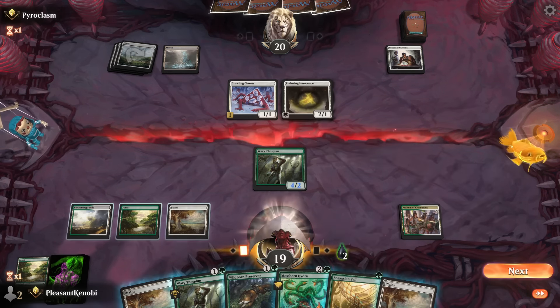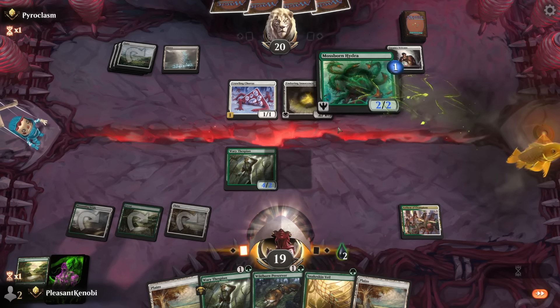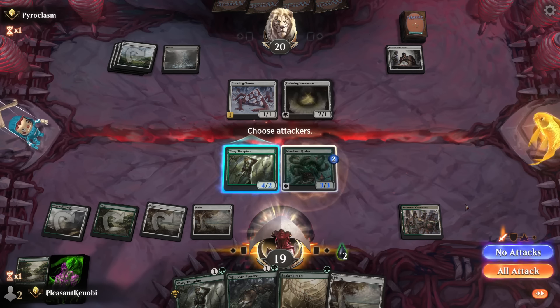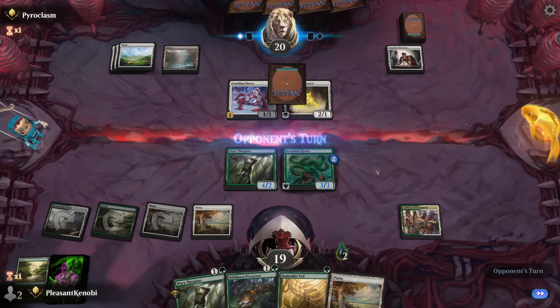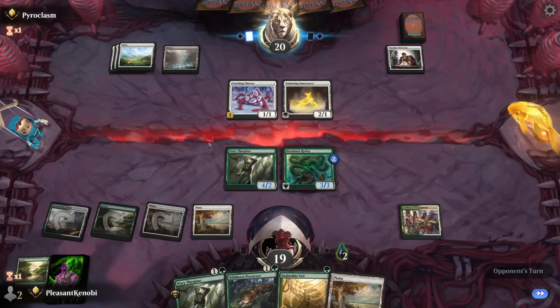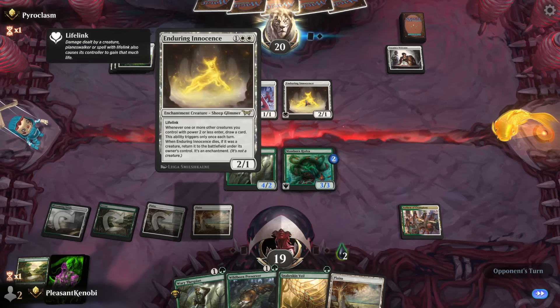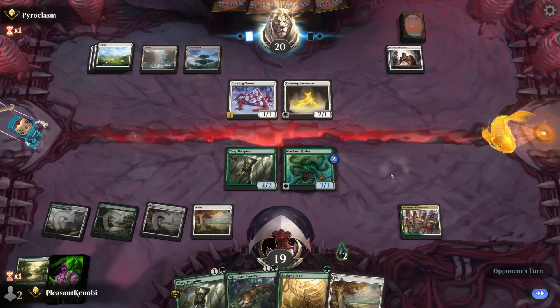We're going to untap. Baby, we're going to slam a Mossborn Hydra here. Annoyingly, playing the planeswalker after the fact, which doubles the counters here, doesn't allow us to keep Snakeskin Veil up. I don't think our opponent is on one of the pre-cons. Enduring Innocence plus Tocasia's Welcome — oh, they're going to draw so many more cards than us. We've got to kill them.